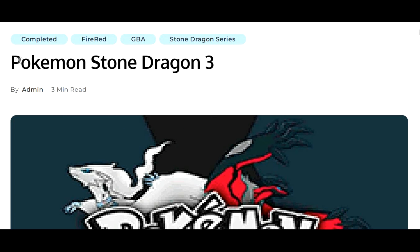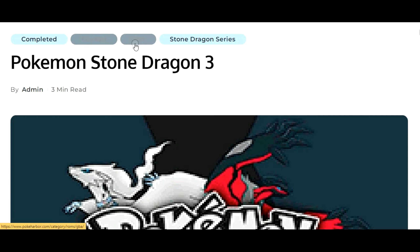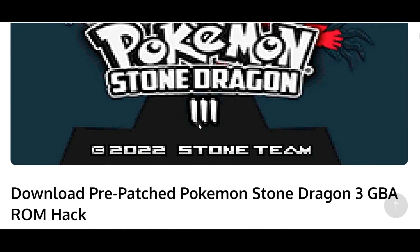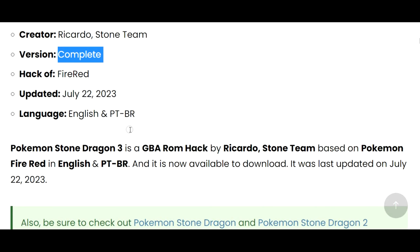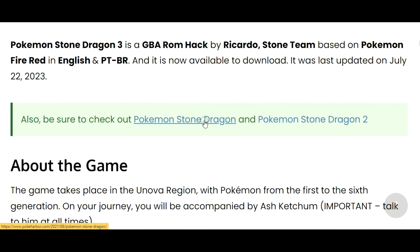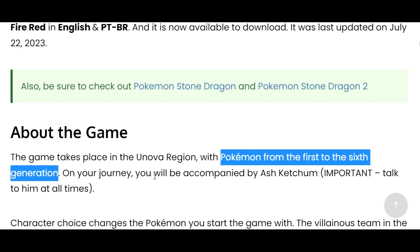Pokemon Stone Dragon 3 is a pre-patched GBA ROM hack created by Ricardo, Stone Team. It is a complete hack of Pokemon FireRed, available in English and PTBR, and was last updated on July 22, 2023.